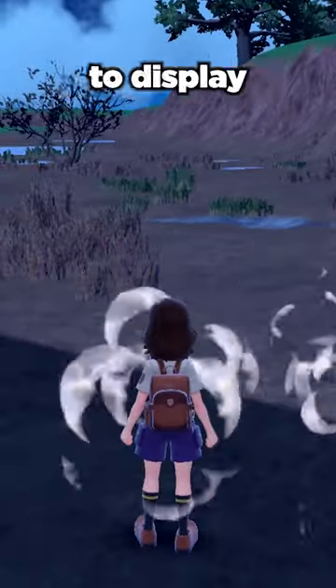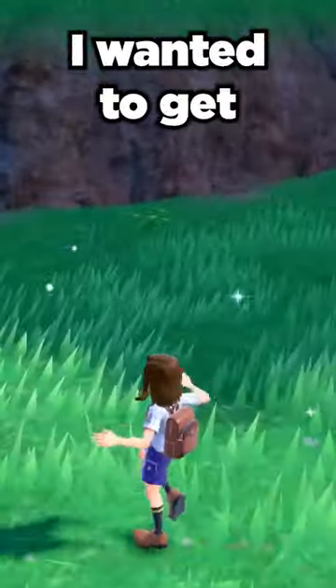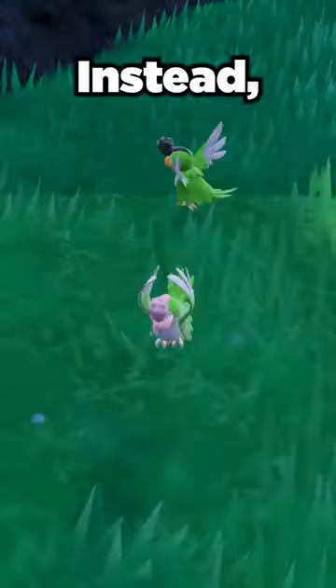With the day going well I decided to display the power of the picnic and got a Flamingo and a Lycanroc. Then I decided I wanted to get some shiny volcanic sand — a Sandy Guest. Instead I got a Squawkabilly.